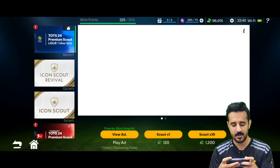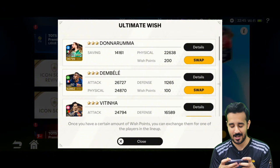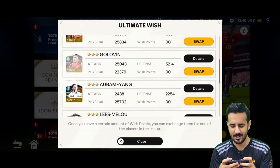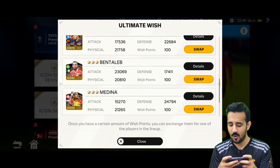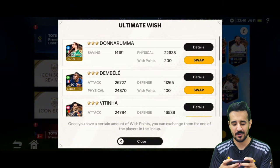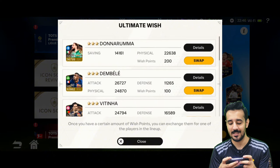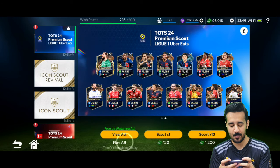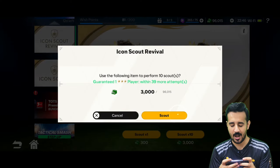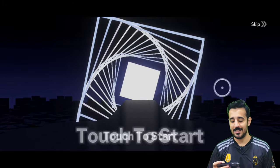You can see that opening 50 more will give a guaranteed pack, but I won't do that. Here I can directly get a three-star player — there's Dembele, Donnarumma, Marquinhos, David, Golo, Obamyang, Les Milhou. But I will save my wish points for upcoming leagues, maybe for Messi or Ronaldo in the Team of the Season. We will spend our points on icon scout revivals instead — let's try to get Ronaldo or Del Piero.